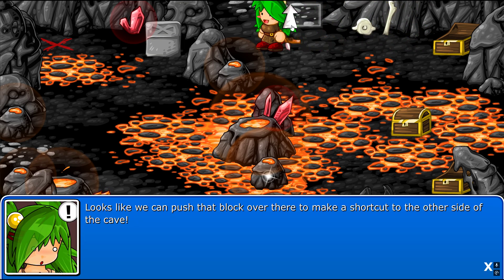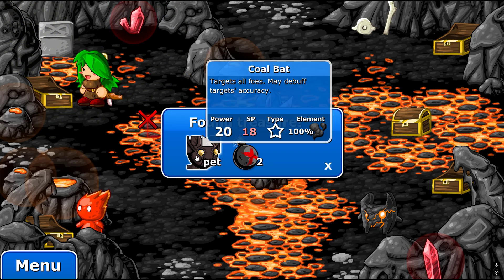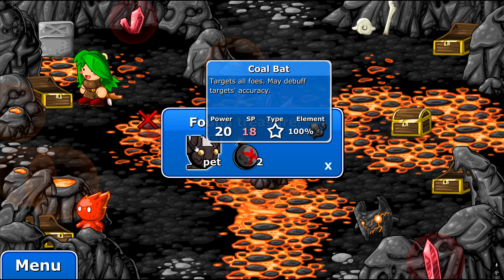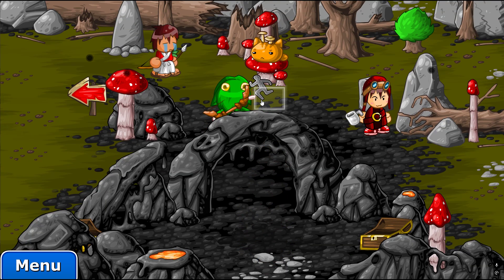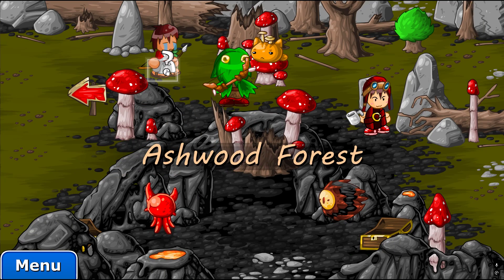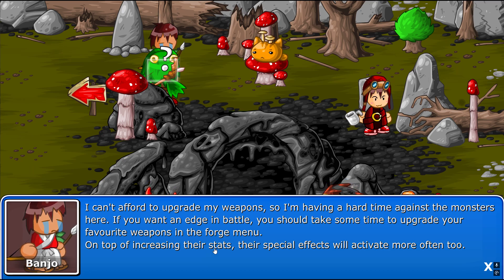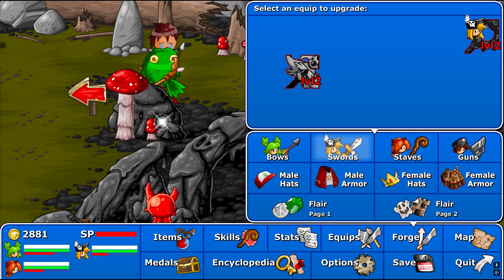Alright, that works. We can push that block and then make a shortcut to the other side of the cave. And yes, this one activates a treasure chest - and a lot of them do. We got a pet - the coal bag. Targets all foes, 100% dark. Very nice. There's this guy - activate him. I can't afford to upgrade my weapons, so I'm having a hard time. If you want an edge in battle, you should take some time to upgrade your favorite weapons in the forge menu. On top of their increased stats, their special effects will activate more often too.